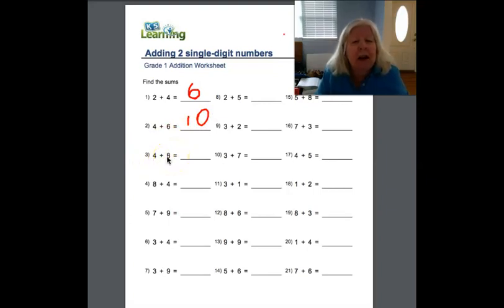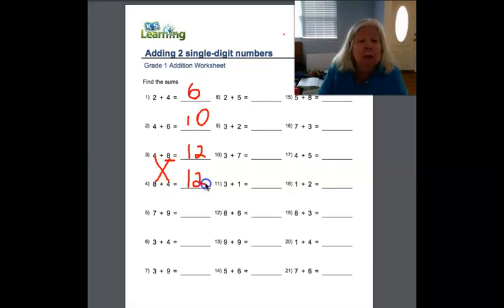Four plus eight — how many? Well, think about it. We have eight and then we just need four more. So we start counting from eight: nine, ten, eleven, twelve. We write down twelve — try to remember them in your head so you don't have to keep counting. And look — eight plus four. It's the same problem, only they flipped it around. So that answer is going to be the same: twelve.